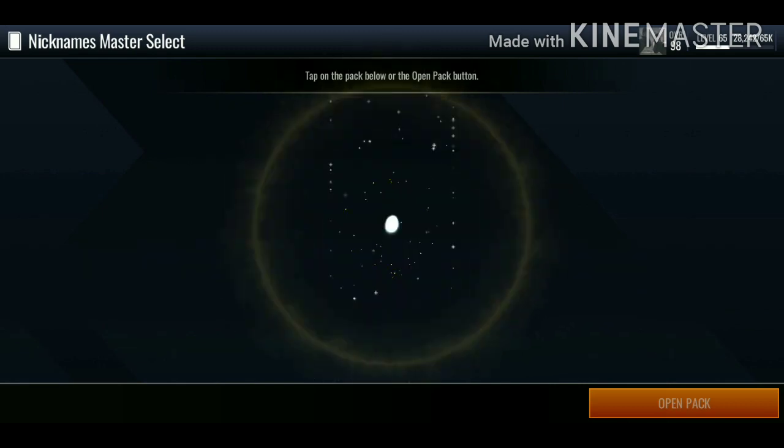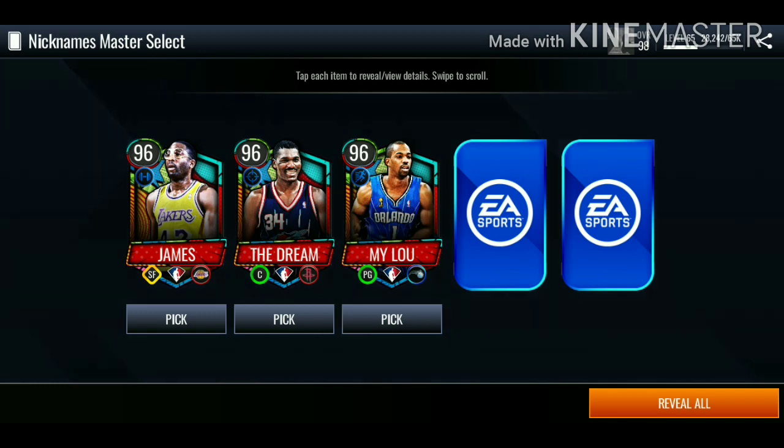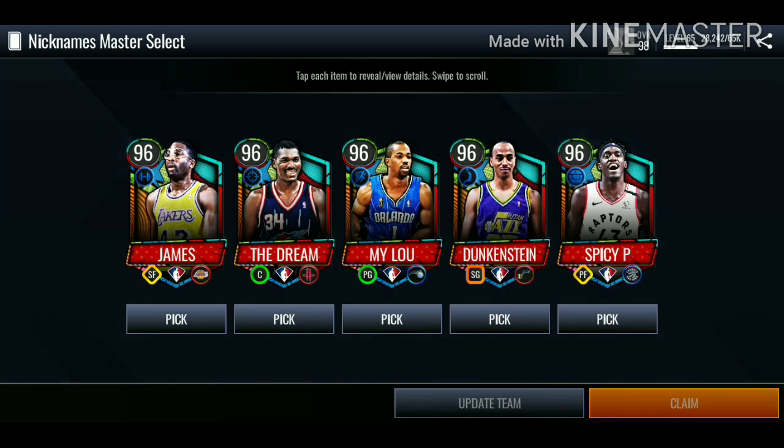By the title and thumbnail you guys already know who I ended up choosing. We got Worthy, we got the Dream, we got Lou, we got Duncanstein, and we also got Spicy P.